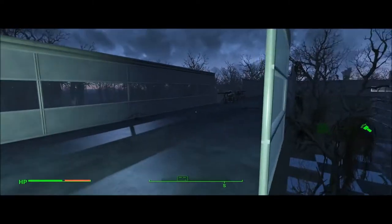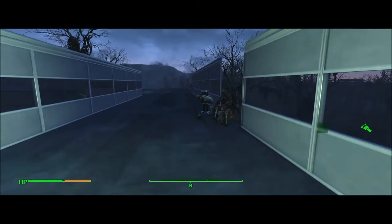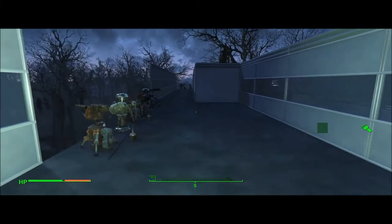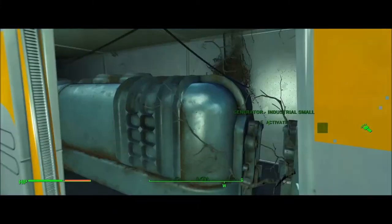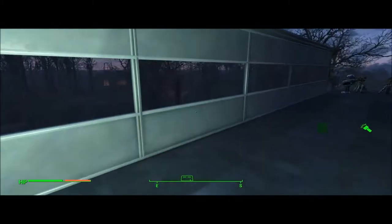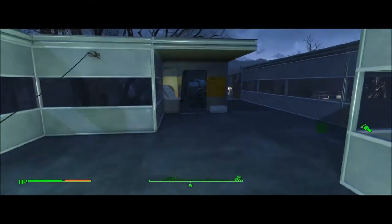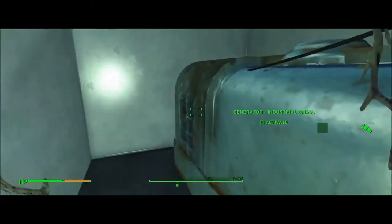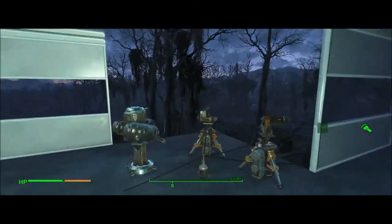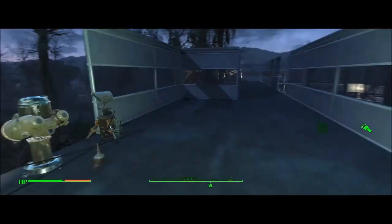I have three entrances. I haven't put power to these — I forgot. I'll light it up and roof it. There's more power here, three generators in this area, turrets, and a couple more generators. Deadly walkway. Turrets.